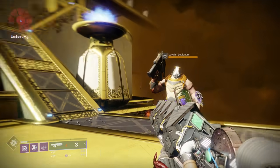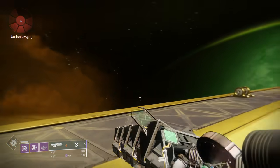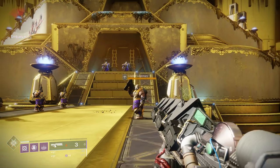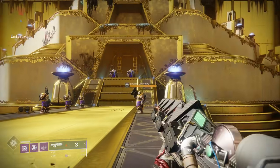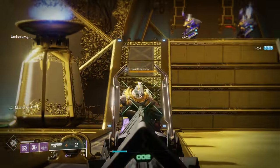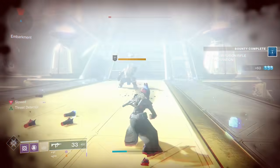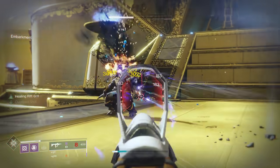This weapon packs a punch and can be used at long distances like a sniper. It also over-penetrates targets, so it can be used against large groups of enemies if needed. Or you can simply use it to farm powerful enemy kills at the start of the Leviathan raid to quickly progress black armory weapon frames and things of that nature. This weapon is held in the power or third weapon slot.